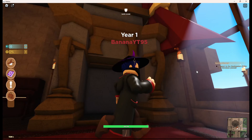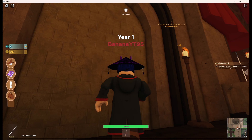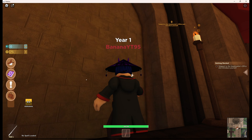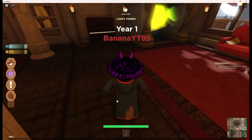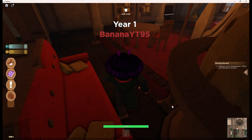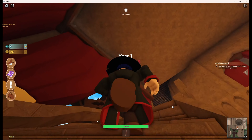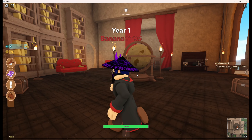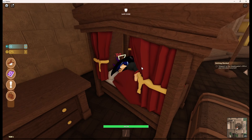We've got the fireplace which is a bit oversized, a sitting area - I guess this is the picture. There's a piano so we can practice later, a globe, more seats, a table for studying, some books. Seems nice and cozy. There's even a second floor like in the movies and books, and here's the dorm - and I can actually sleep in it! This game is well made.